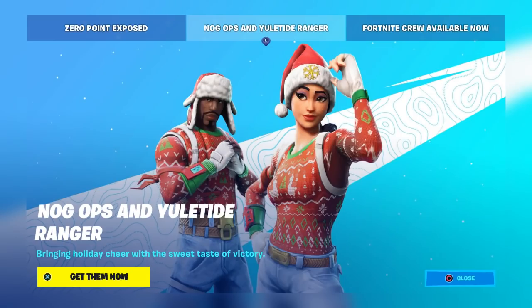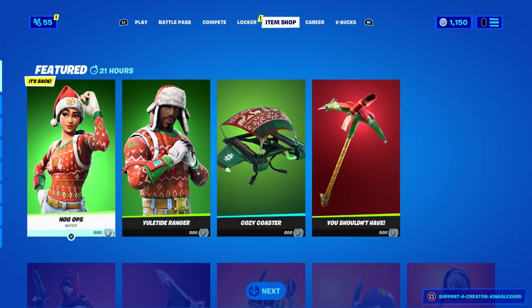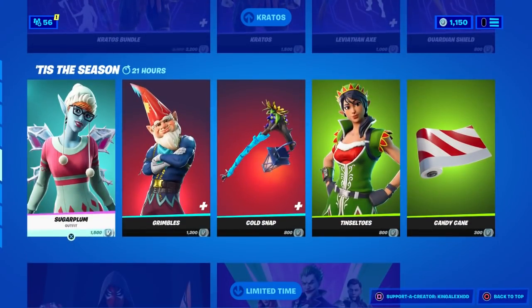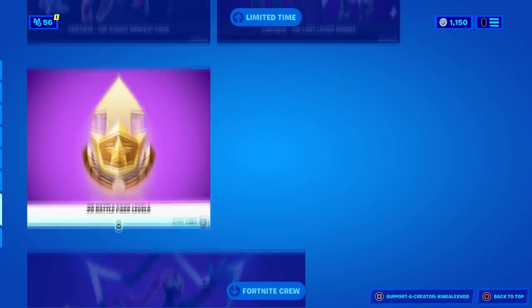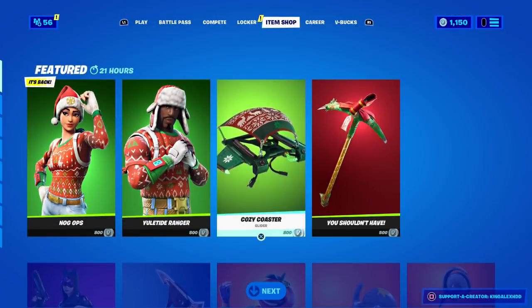At this moment we do have the OG skin in the item shop. If you're going to buy this skin, make sure you use the code KingAlexHDD. If you're not going to get the battle pass, you can always get the Fortnite Crew. These are all the stuff in the item shop — including the Joker and the Last Life Bundle. If you're ever going to buy any of these skins or bundles, just make sure you use the code KingAlexHDD.